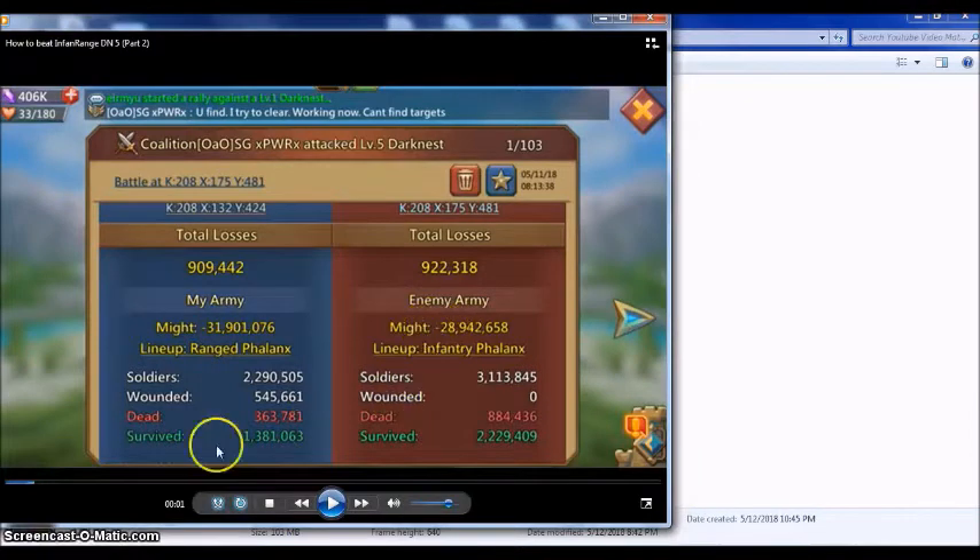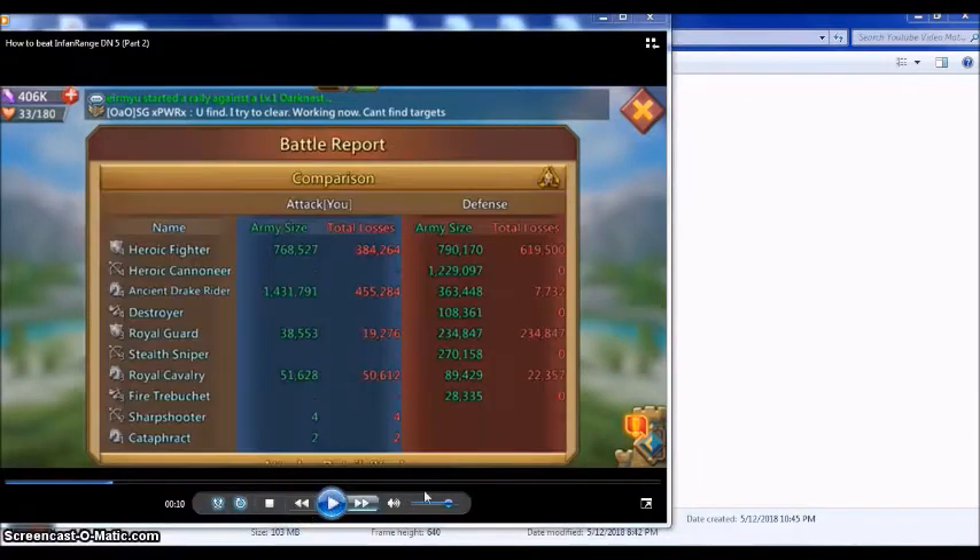Now we are at another Darkness — same thing, also infantry-range. You can see the troops here: it's infantry and range, with some cavalry as well. We are sending heroic fighters as infantry and then cavalry, with a ratio of about one infantry to two cavalry. This is actually a win.